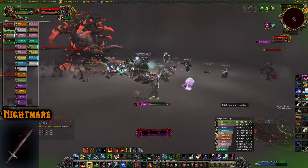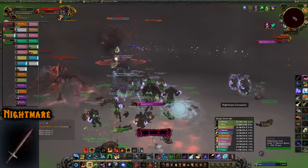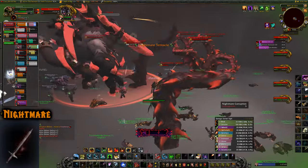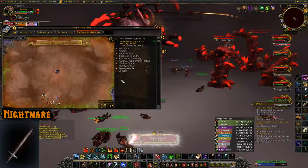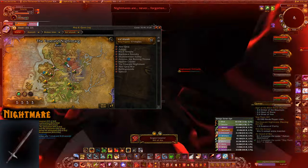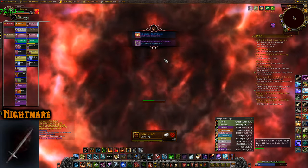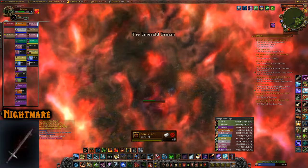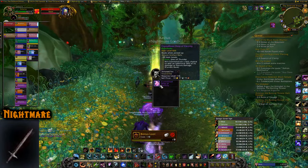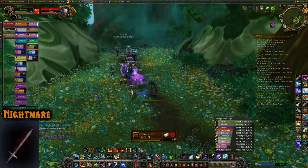Illusion Nightmare drops off Xavius in the Emerald Nightmare raid, located up in Val'sharah. It does drop in LFR difficulty, but it's a super rare drop — around 1.3% chance.